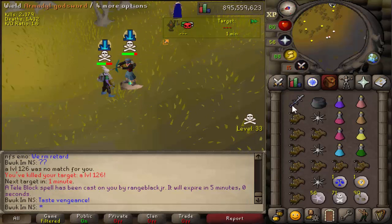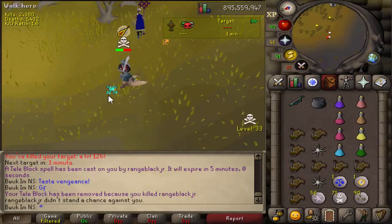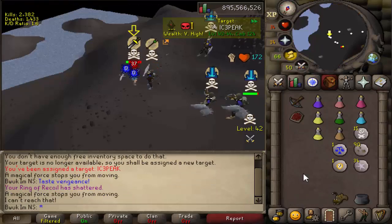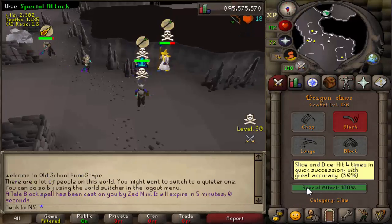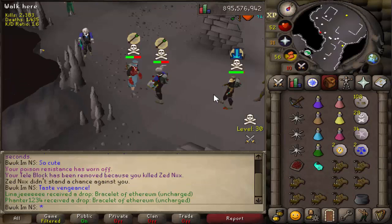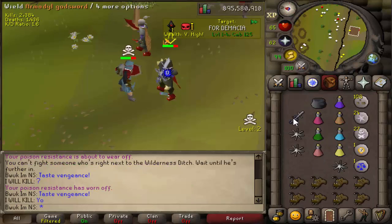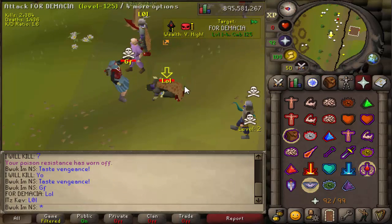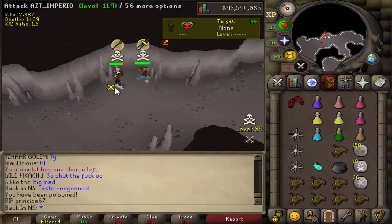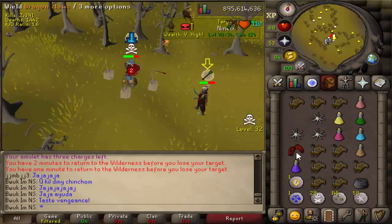One downside to using the red dhide, rune, and split bark was obviously we didn't have the greatest defense bonus and we weren't hitting as high as we could have been with better gear. We probably would have gotten a lot more kills a lot sooner, but that gear was what made me the underdog in a lot of these fights. A lot of these kills were based on the simple fact that I had a good special attack weapon. I was always bringing Barrows gloves - the strength bonus is no joke. That's why they're always expensive, and they really did come into play with high AGS specs and consistently high dragon claw specs.